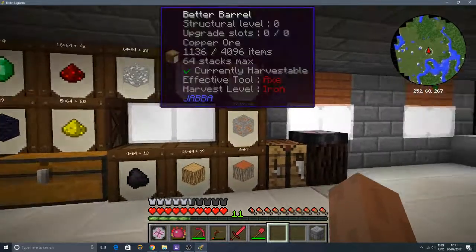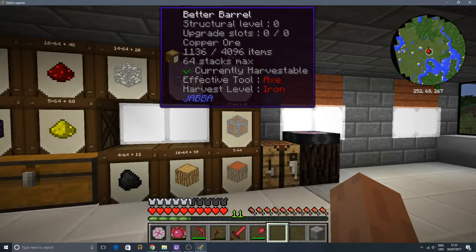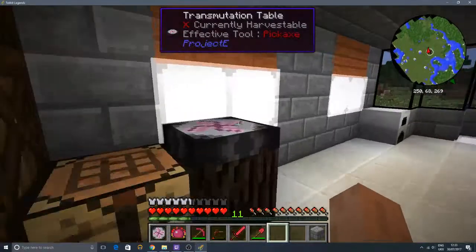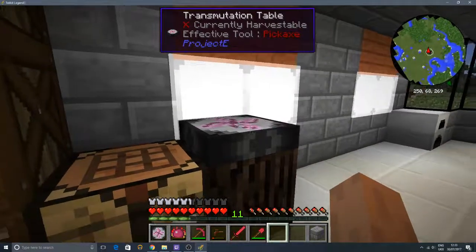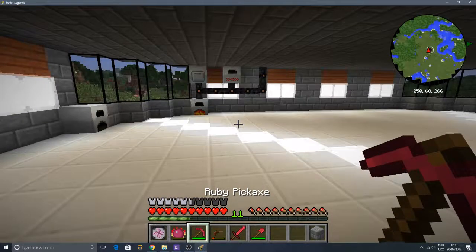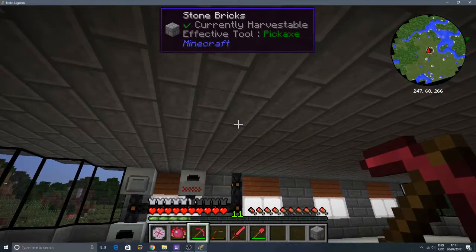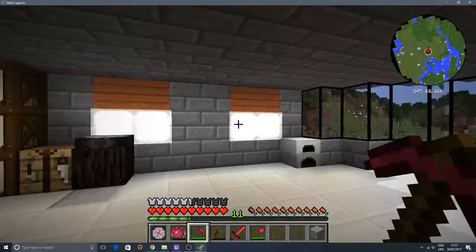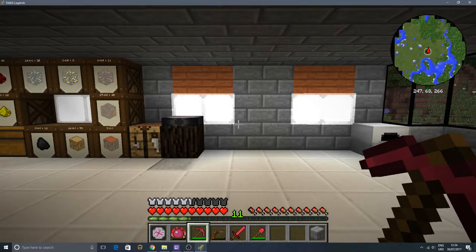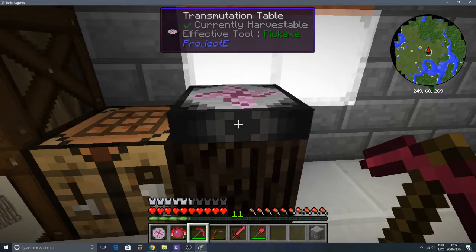Welcome back to an idiot's guide to TechItLegends. So what I'm going to show you is we're actually a little bit ahead. You can see we've got a transmutation table here, and we've got a transmutation tablet which is a portable version. And actually upstairs we've got a windmill. I do apologise - I tried to record the video and it didn't go very well, so I've had to re-record a few videos. I thought I'd leave it like this but explain to you what these things do and how you can make them.